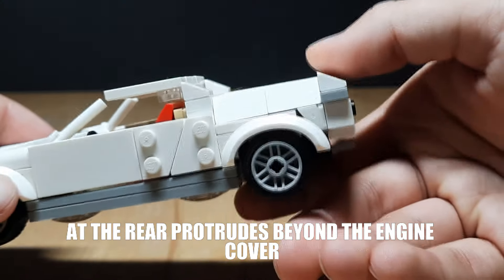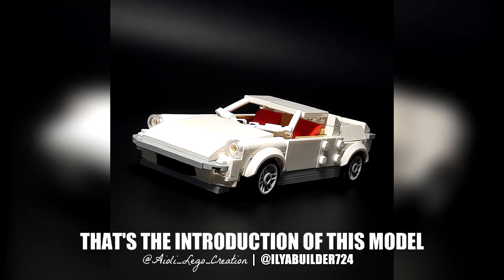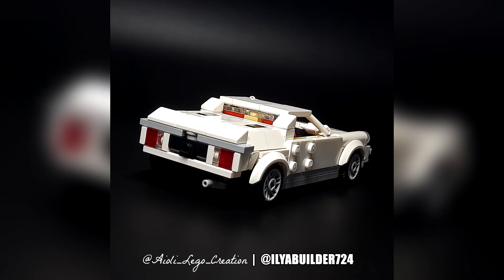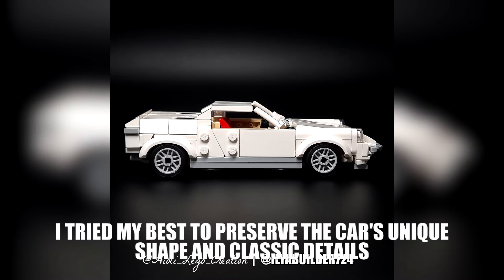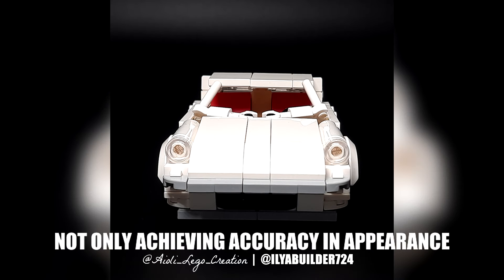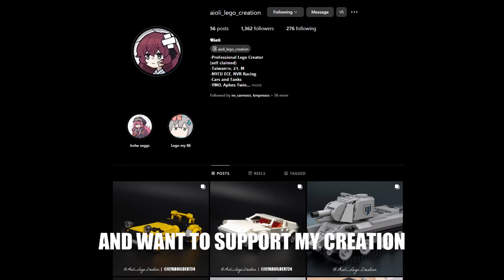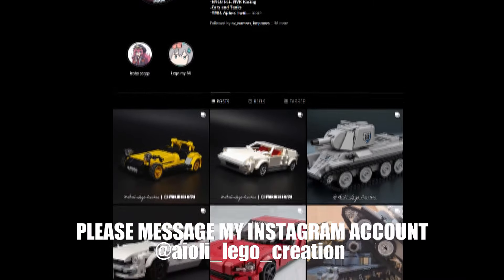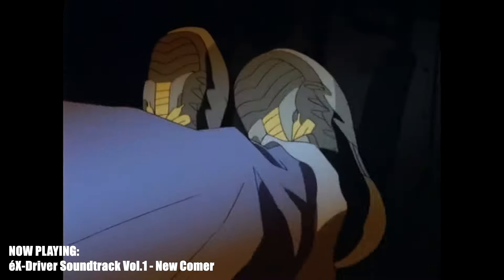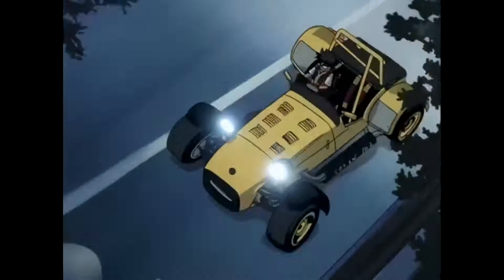My favorite part is the engine top cover design. Round Plates from E-Clip 2 represent the car's iconic engine vents, and the rear slope protrudes further than the engine cover, referencing the original car's distinctive feature. I hope everyone likes this LEGO version of the Lotus Europa TwinCam. I tried to preserve the original car's unique shape and classic details, giving it both visual accuracy and that retro, elegant style. If you'd like to support my work, please DM my Instagram account Ioli LEGO Creation — PDF instructions are currently just $5.